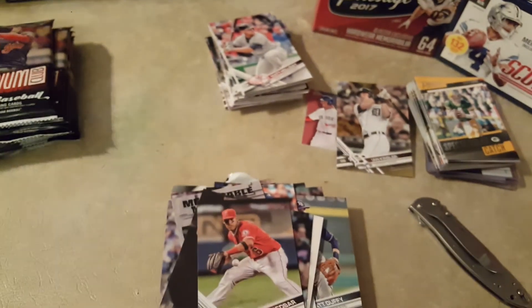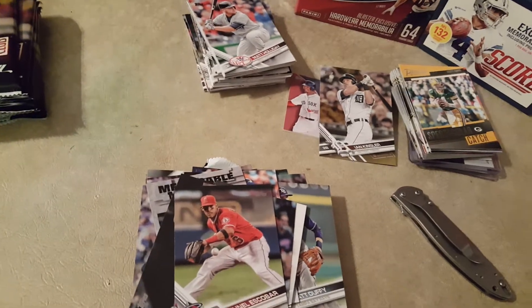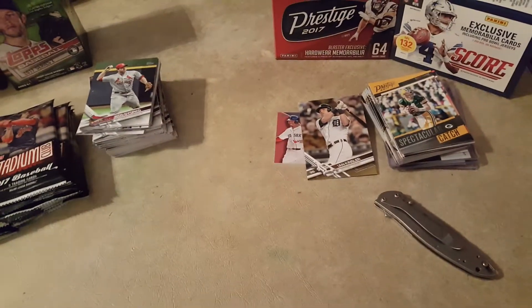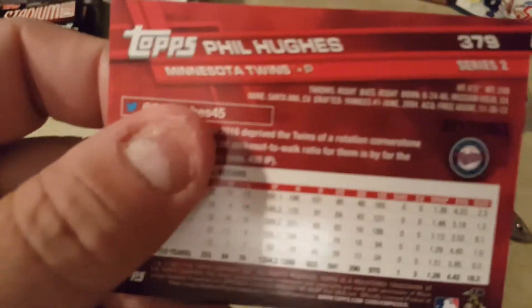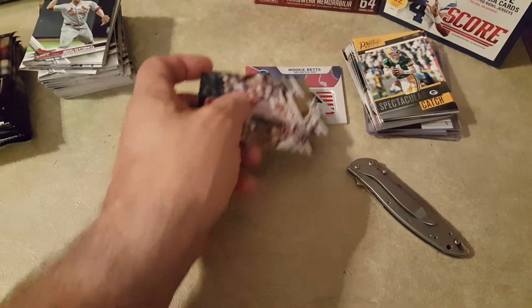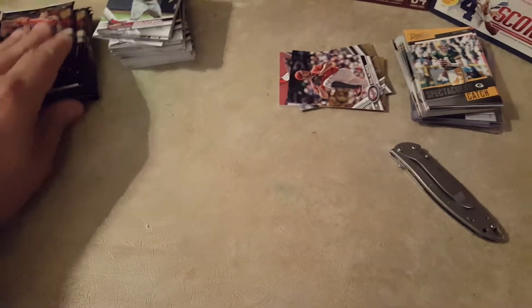All right guys, give me a second to get this situated and we'll go to the Allen & Ginters and get those over with. Okay guys, sorry for the short break. I went back through the cards and this Phil Hughes — I didn't know it at the time — 717 out of 2007, it was a numbered card. So that's going over here in the pile on top of Mookie Betts.